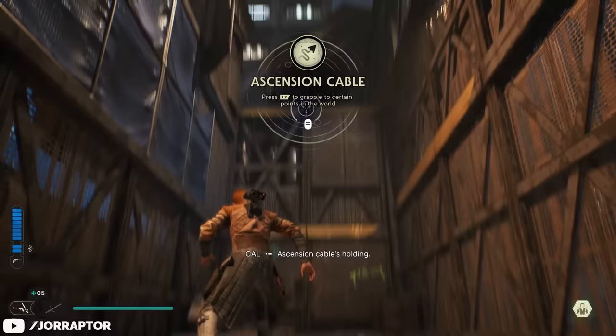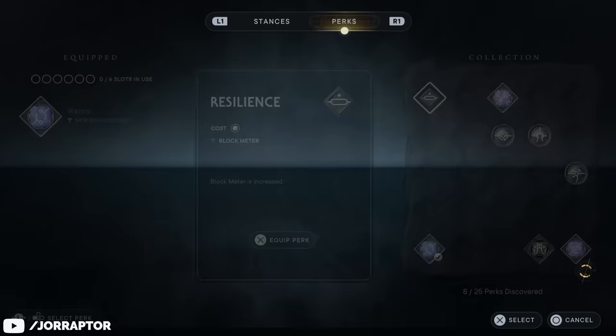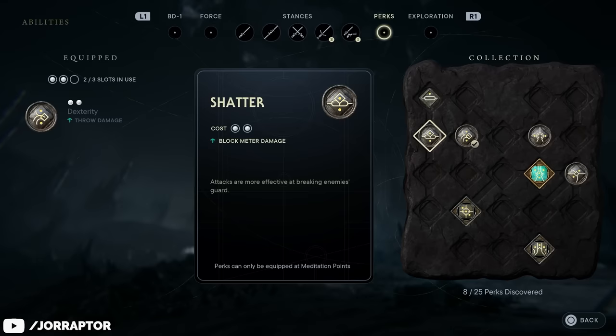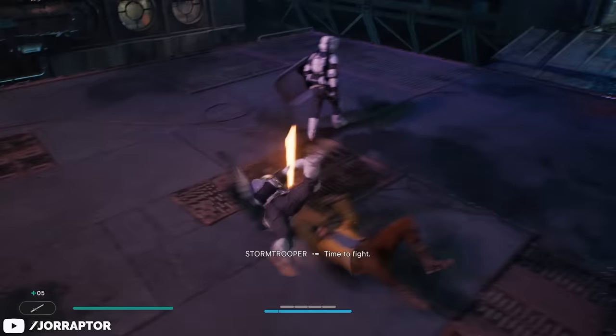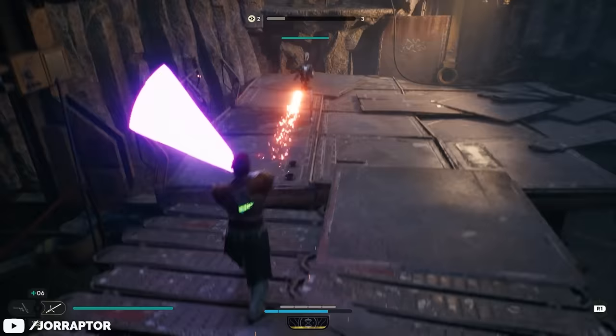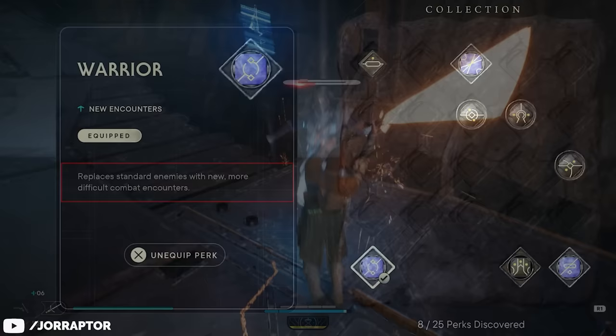At the first meditation point in New Game Plus you can also immediately equip three new perks. Perks are passive bonuses that either enhance a certain play style, give you extra gains, or completely change the game, and these New Game Plus exclusive perks fall in that final camp. Normally perks fill up slots so you can't equip all of them at the same time, but that's not the case for these new blue New Game Plus variants — they're basically modifiers that you can enable at any meditation point.